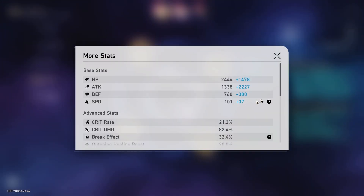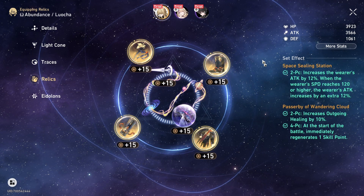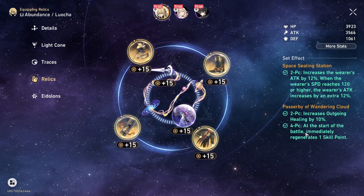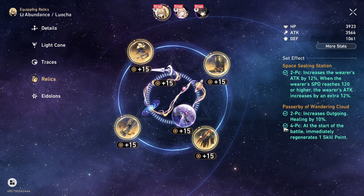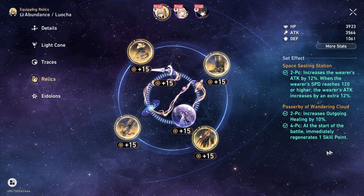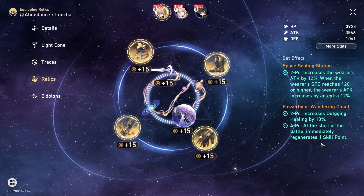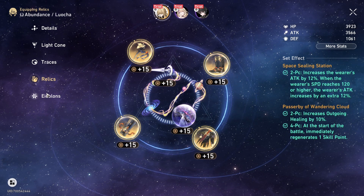The speed is at 137, so probably speed mainstats on the boots. But you don't necessarily have to go with the Passerby set, as the four-piece only counts for the start of the battle — you get one extra skill point. So when you're doing Memory of Chaos or content with consecutive rounds of enemies, this one is not gonna make or break your team, because your team should have been put together under the assumption that you will be skill point positive.